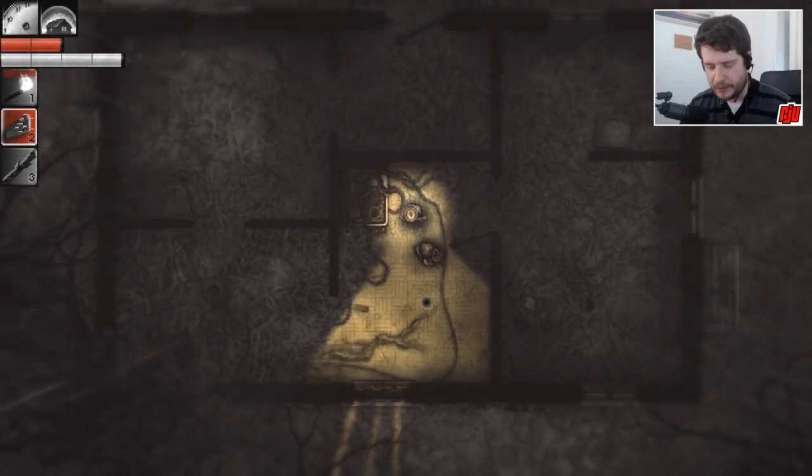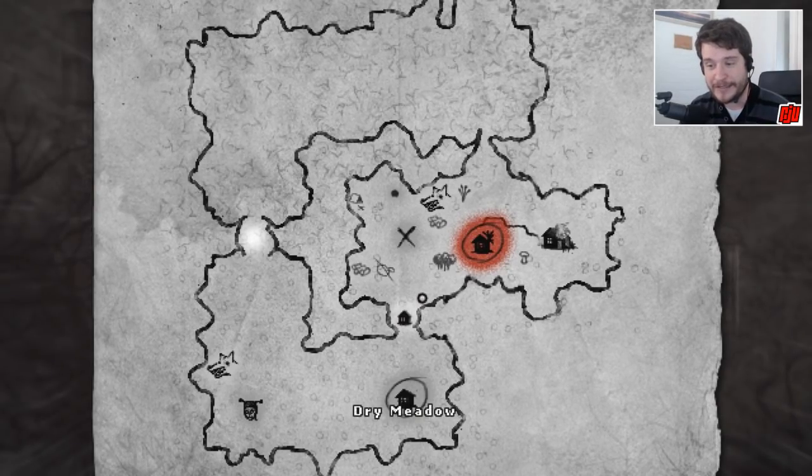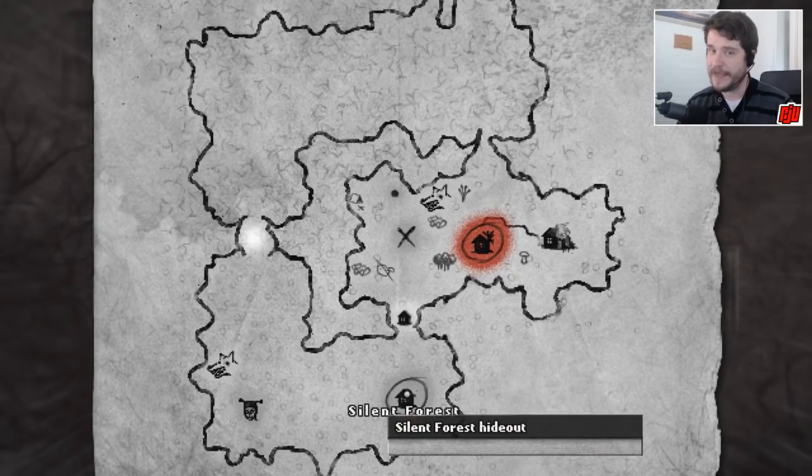So in this video what I want to do - and I'm not exactly sure if this is going to be doable in one day - is explore the remainder of the dry meadow, which means heading north and seeing how we can possibly get to the old woods, going east past these burned houses, and just exploring the outskirts. And then I want to move from the dry meadow over to the silent forest with the help of the guy on the bike with the suitcase on his back.